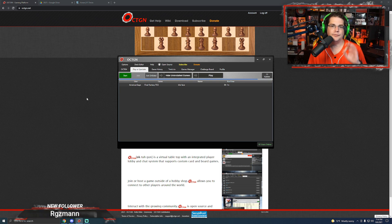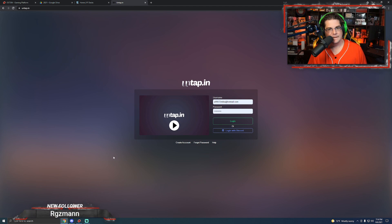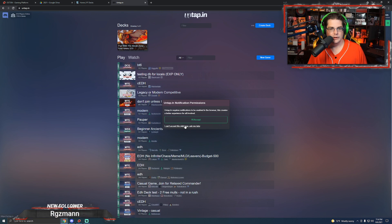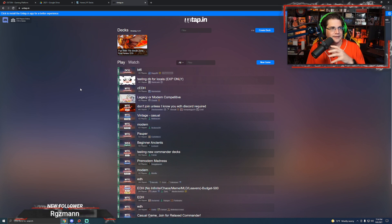There are a few different places you can play depending on your system and where you want to play. We'll cover this one first because it's the easiest one — this is Untap. You just Google search 'Untap.' This is browser-based, so you don't have to install anything. The plus side is you can play very quickly and you can play on your iPad or whatever on the go because it's simply done through the browser.